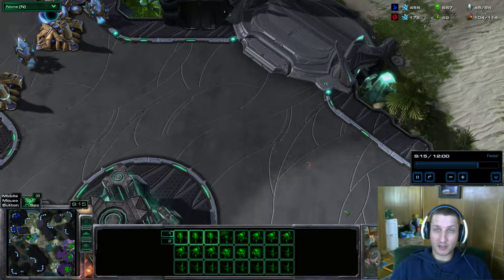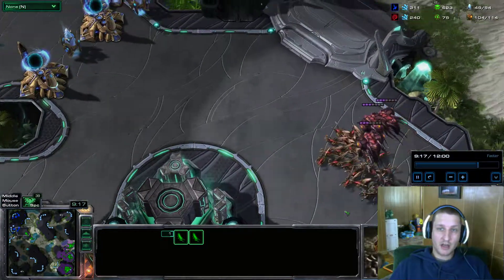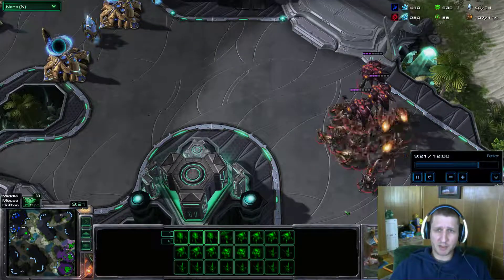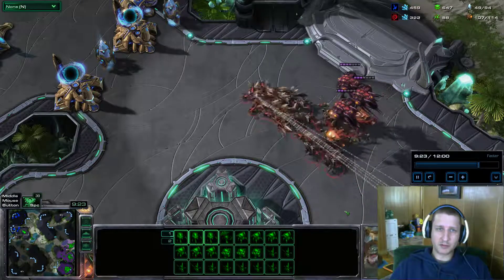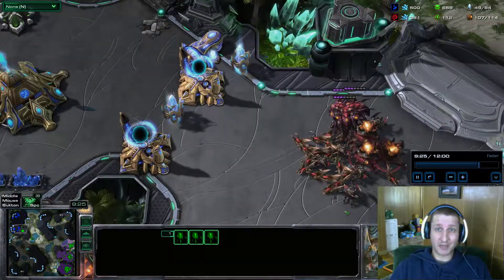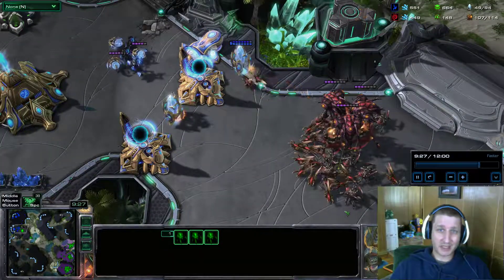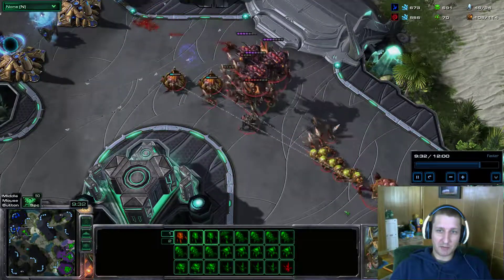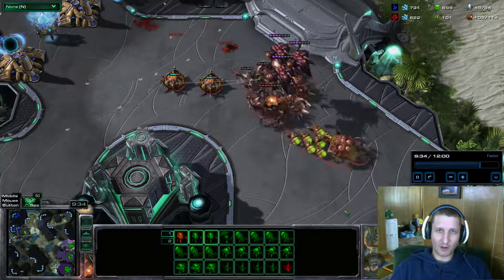Most players don't expect it, and a lot of guys are falling for it. Terran seems to be one of the most successful matchups for this — especially when they put marines in the mineral line. For Protoss, a couple of sentries or depths could work, letting probes be surrounded so lings can't reach them. But against banes, it can be pretty horrific.